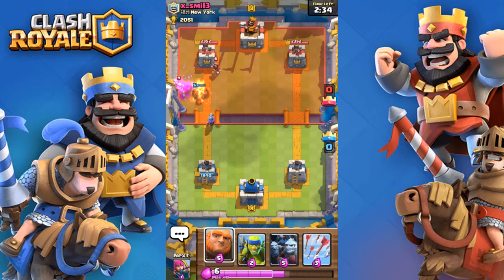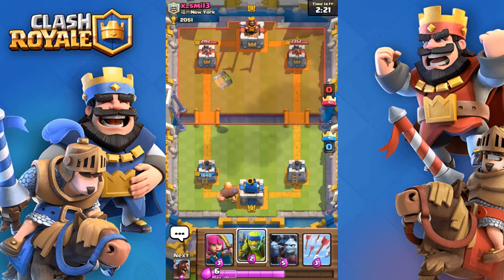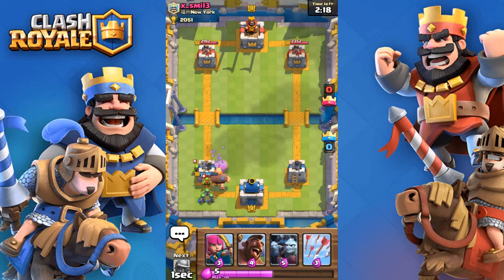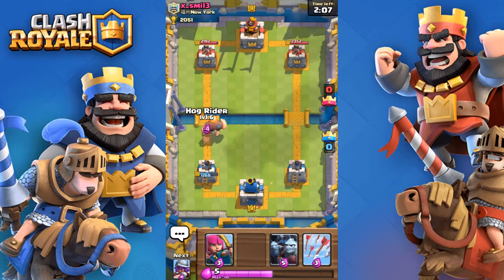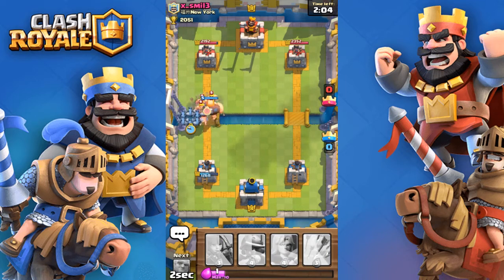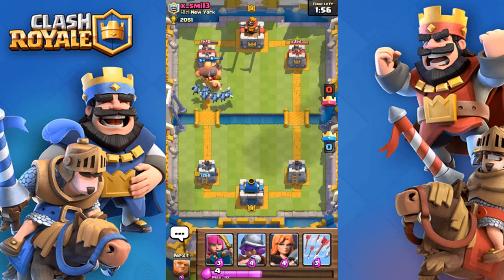Let's just go ahead and place it in here. One hit — nice. We might as well just go with the Giant in the back. I think we're going to go with the Hog and the Minion Horde behind our Giant. Tough hit. Minions will pretty much take it out. No hits on the Hog yet. This looks pretty damn successful.